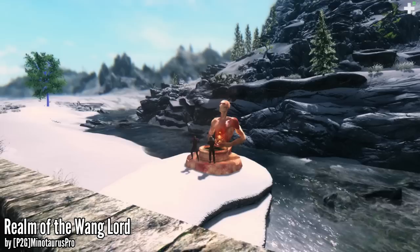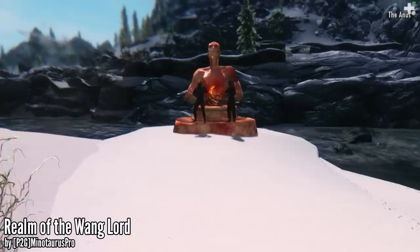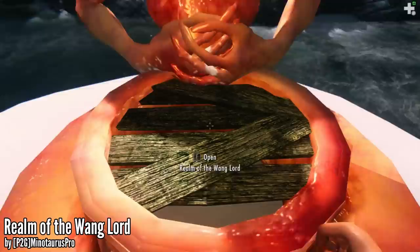Do not even think about laughing. This is the Wang Lord — I mean the realm of the Wang Lord. So to start this adventure mod, you want to travel to the Anus. It is located right outside of Whiterun. But you need to watch out because there's going to be two Wangers that are going to be blocking the way to the Anus. So you're going to have to beat the crap out of them. Then just approach the Anus and enter the realm of the Wang Lord.